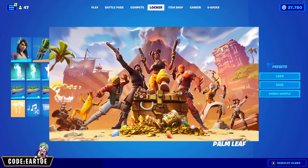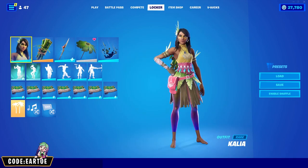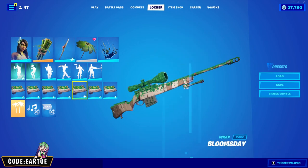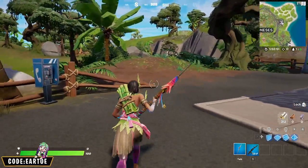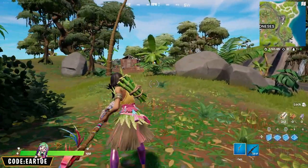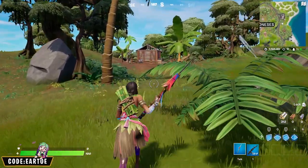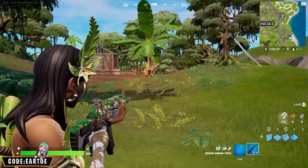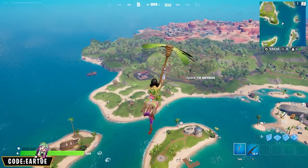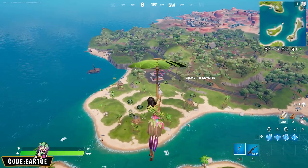Moving on to Chapter 1 Season 8 — and I'm still salty they took away Lazy Links. For my combo we're using the Palm Leaf umbrella with Kalia for the outfit, Bamboo for the back bling, Wilder Spear for the pickaxe, and Bloomsday for the wrap. Kalia is an outfit that gets forgotten in the Fortnite community but she's really cool for combos. The bamboo looks awesome on her, the pickaxe is very close to her own pickaxe, and the wrap goes with the theme perfectly — when you shoot you get extra flowers. The Palm Leaf glider brings it all together with a fantastic color scheme.